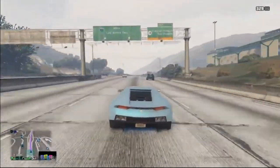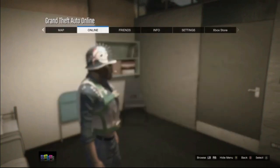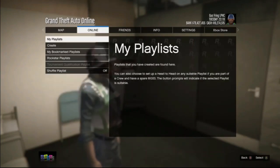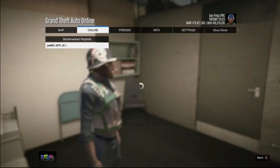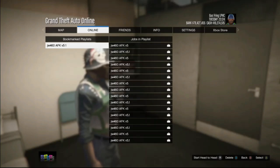It is quite simple — you need to have a friend and you need to download the link. Once you've got all that, go online, press the pause menu, go to Online, select that, then scroll down to Playlist and select it. The playlist you downloaded will be in the Bookmarked Playlists section. Click on that and simply start the playlist, then invite your friend.